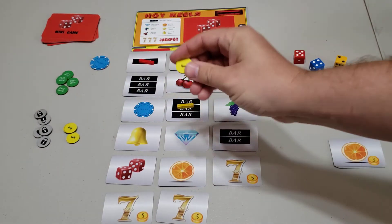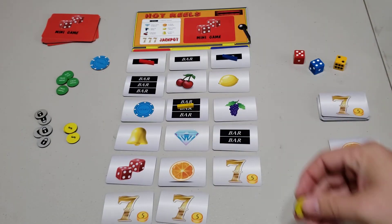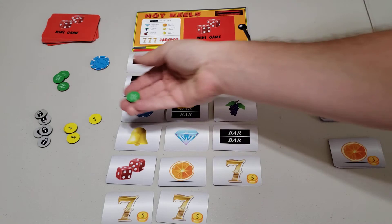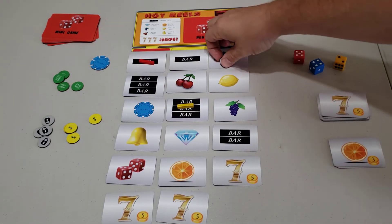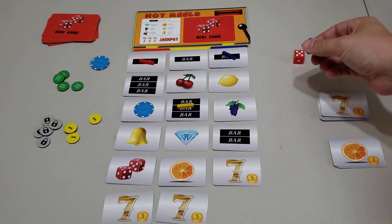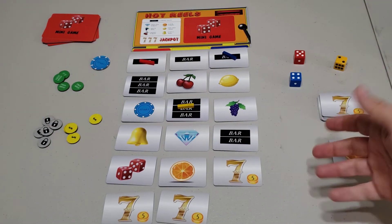If you land on a cherry, you can take one of these credit tokens and spend it when you'd like. You can also get tokens like free spin tokens and lock tokens, which would either lock your reel or let you move it an additional time trying to get the jackpot.